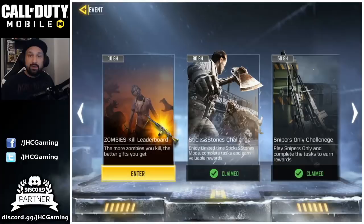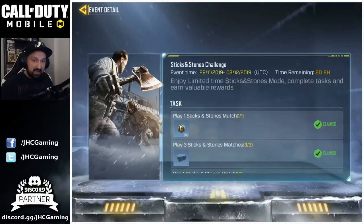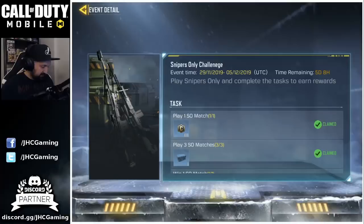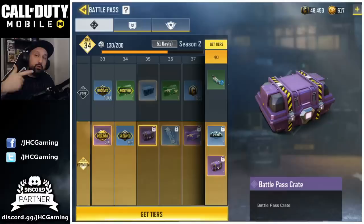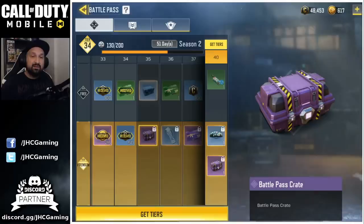To get the Fearless Soldier crates you have to do the daily and weekly challenges on the events tab. For example, the Sticks and Stones challenge or the sniper-only challenge give you these crates for completing tasks. Fearless Soldier crates seem to appear only on the events tab.